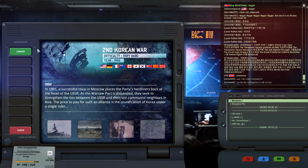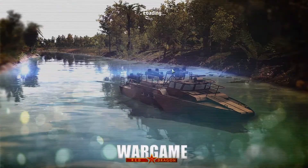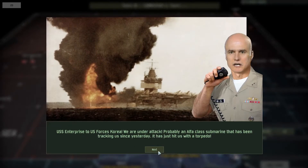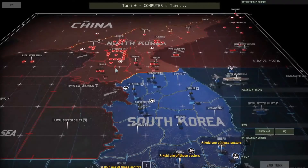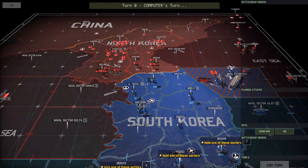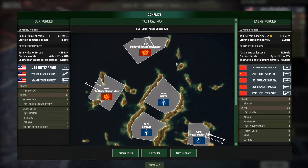Skipping all the texts — you can take the time to read them yourself — and jumping right to it. The first mission is actually your flagship USS Enterprise is under attack, and you have to defend it in Naval Sector Kilo. The Russian fleet is coming to attack you. The scenario is based in Korea. The Chinese, the Soviets, and the Koreans are going to be attacking, and you are the American commander coordinating all the attack.